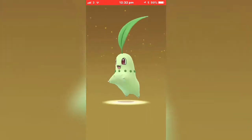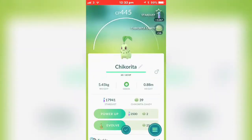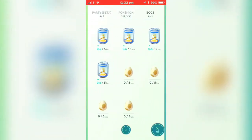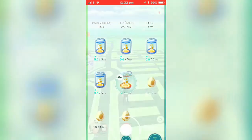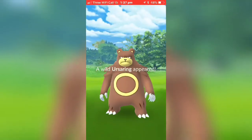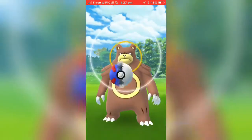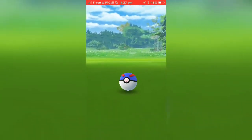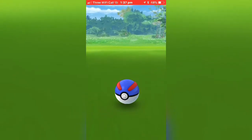We just got an Electabuzz, and right now hatched a Chikorita — pretty cool hatch. I haven't really got many of them before and I don't think I have a Meganium yet. And now we have an Ursaring — pretty rare spawn if you ask me. Will I catch it though? One, two, three — yes!